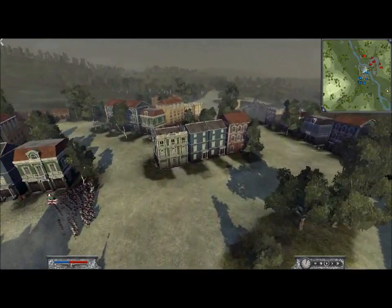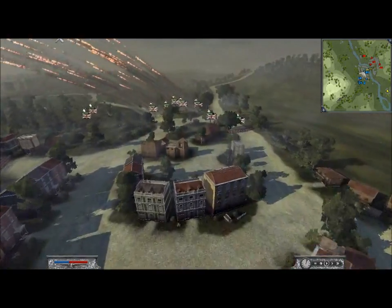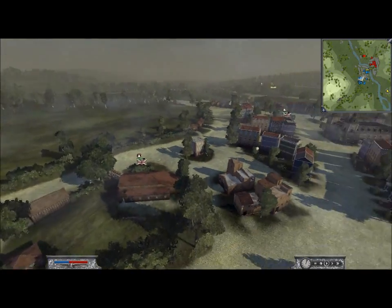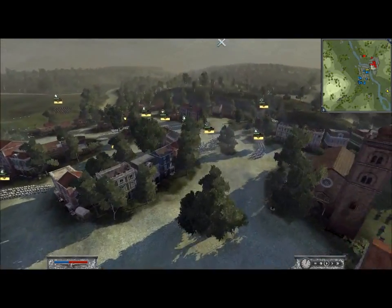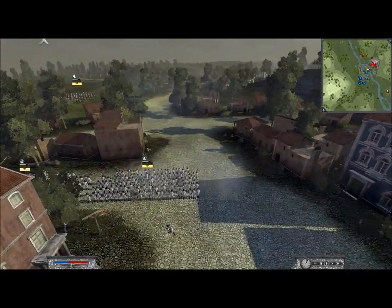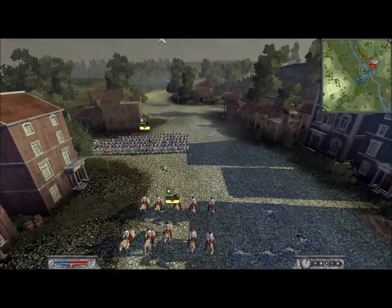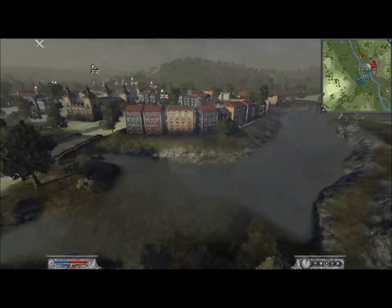He's advancing his troops forward - he's got the Black Watch there. He's brought his cavalry over here. I'm just advancing through the buildings right now, just trying to avoid any of the fire if I can. It's very tough. My general's taking a hit - he's down to 10 men. I think he's trying to target my general there, which is a pretty smart move, actually, because generals are very important in driving morale.